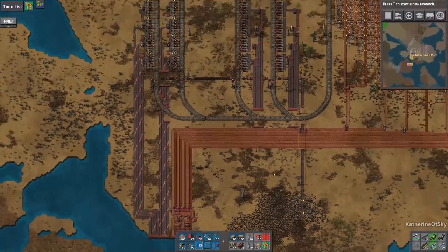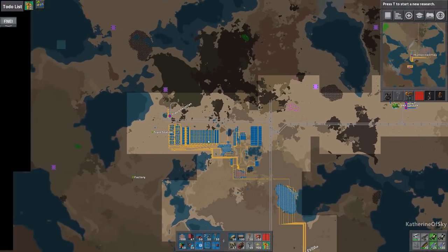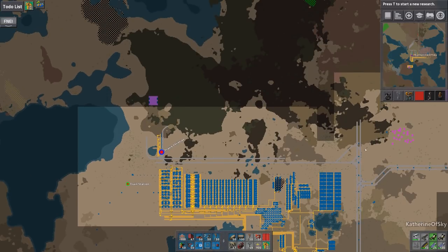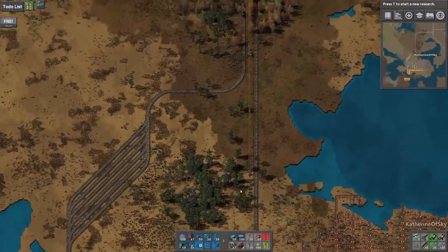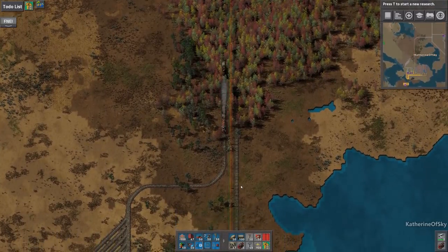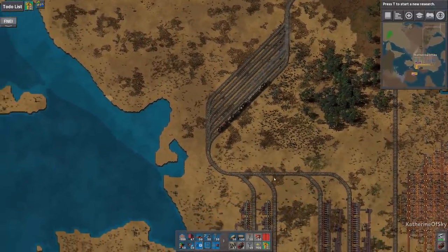I guess we'll make preparations to do the coal station. So the next thing we're going to do is probably start on this coal station. I wonder if I should just make a line that goes around just so I can have some kind of something. Let's do that real quick — well, real quick-ish. All right, building train, let's go — we have stuff, good.